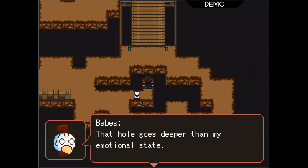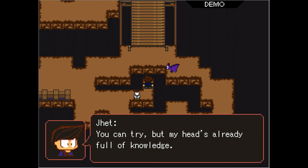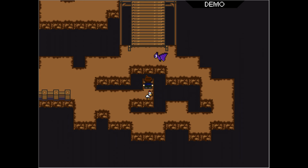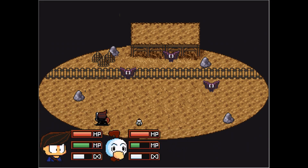That's a long drop — that hole goes deeper than my emotional state. Jet, don't you feel emotional at times? I can't, because I'm a man. Men have emotions too, you know. A victory — looks like I'm going to have to teach you a few things. You can try, but my head's already full of knowledge. What's up with your hairstyle? It's like a weird pompadour. You definitely have anime hair, sir.